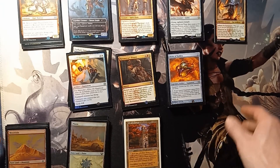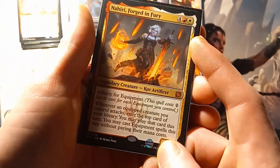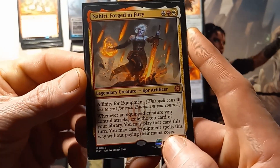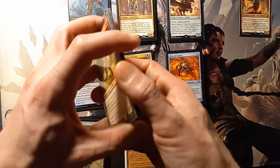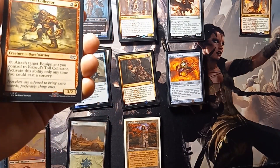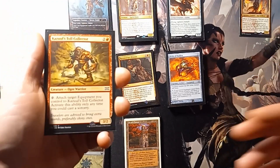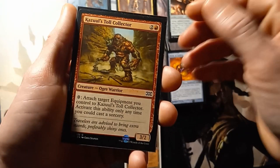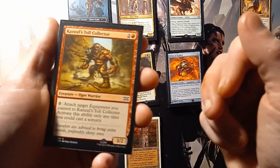Hello everybody and welcome back. Today we'll be going over another one of my commander decks. Today we have Neri, Forged in Fury, as the commander for my equipment deck. A couple of fun little cycles of equipment cards, creatures going on here. It's just a lot of random creatures, equipment stuff — slap them together, make big annoying creatures smash face. That's essentially the whole game plan here. But without further ado, I'm just going to go through and let you guys see what's in the deck.